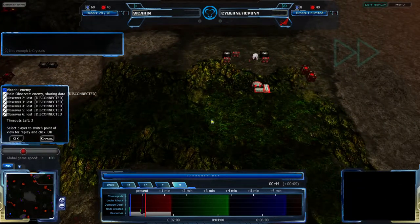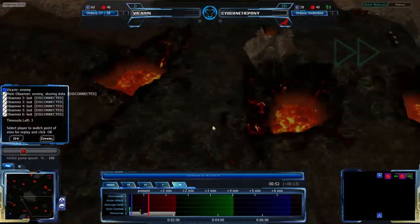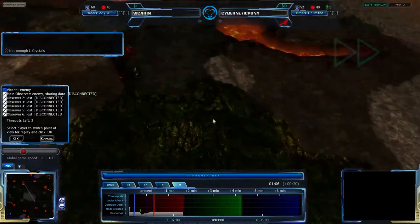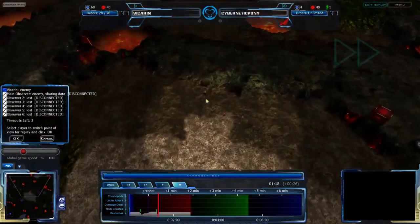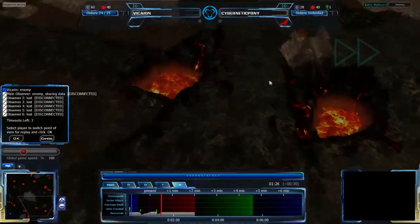The map has bases in the northeast and southwest. It has a natural expansion to the south, and an easy-to-defend third in the corner — both in the northwest and southeast — plus another little expansion next to that, and a couple of expansions in the center. The center itself is very open and empty, with a lot of ramps, tunnels, and cliffs.